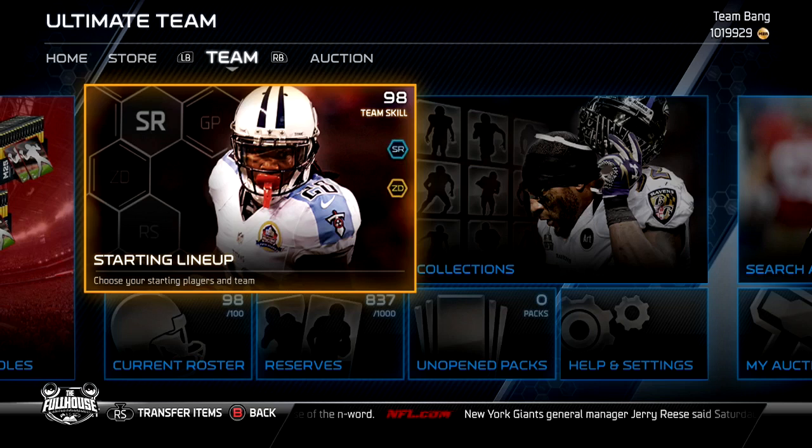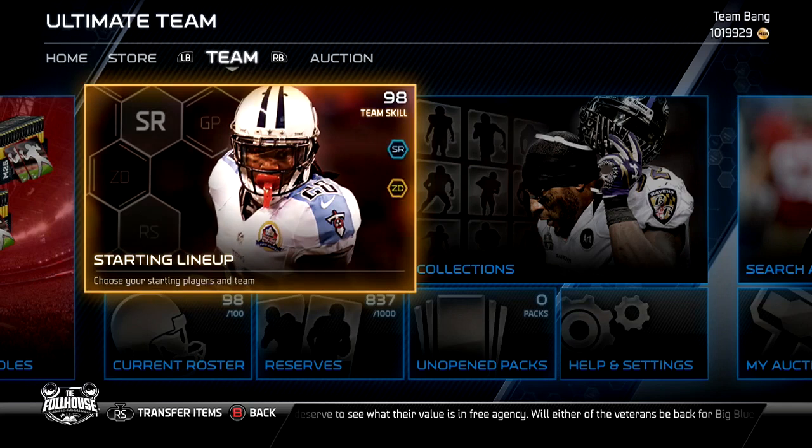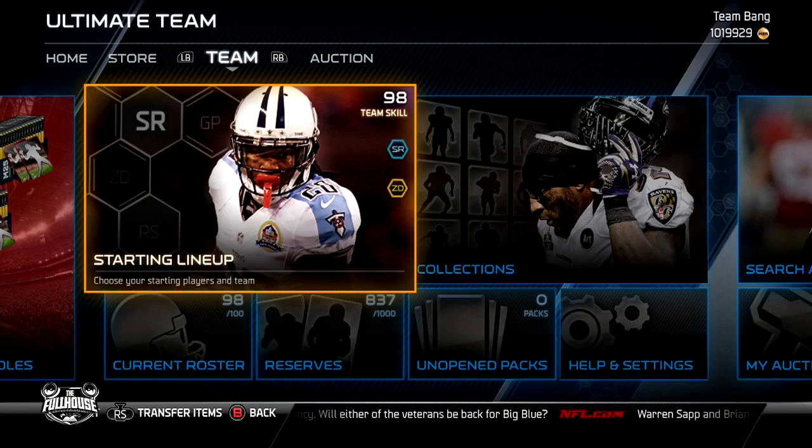I actually think it will work for everybody, depending on how bad or good your team is. As you see, my team is a 98 overall — a legit 98, meaning no duplicates in my roster at all, no duplicates on the bench. Now I have five steps — I'm gonna call this a tutorial — five steps that I think will definitely help you guys make a good amount of coins.